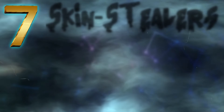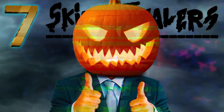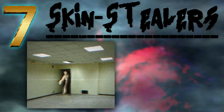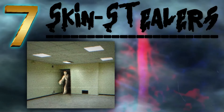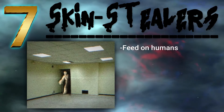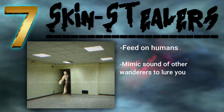At number 7 we have the skin stealers. This is pretty low on the list for how creepy they are, but it's still terrifying nonetheless. Skin stealers, aka Entity 10s, are huge humanoid creatures that wear the skins of their victims as a disguise. They feed on humans when they're in their hungry states, and they can even mimic the sound of humans speaking to lure you closer.